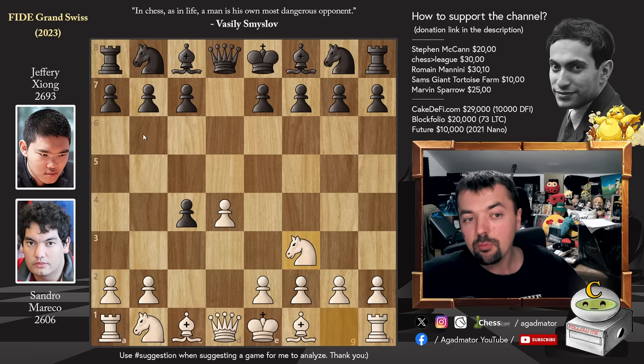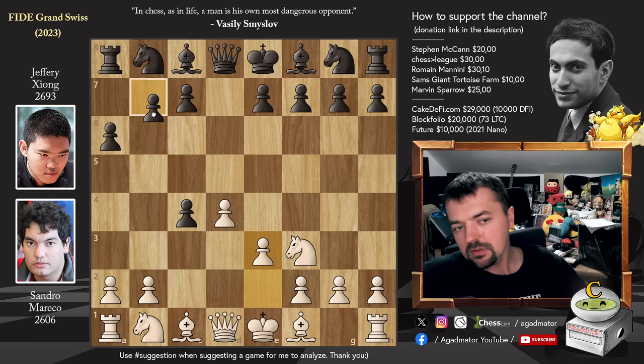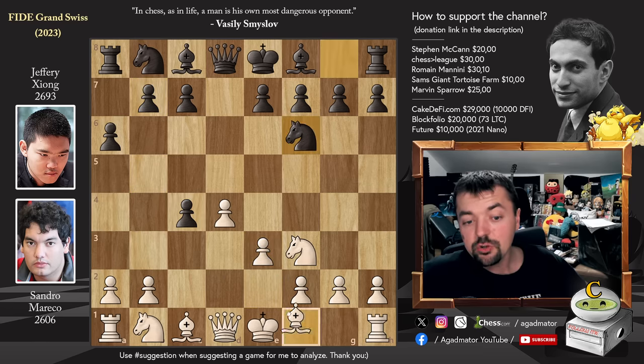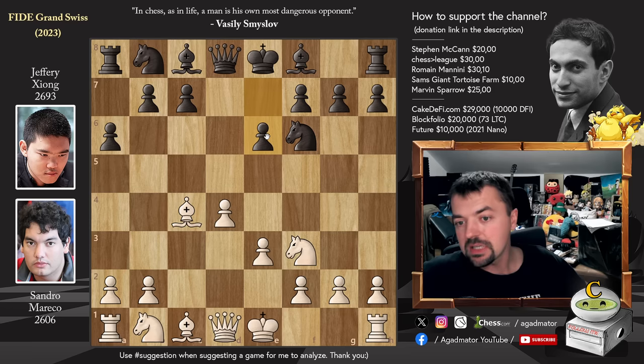Knight to f3 and now pawn to a6. Knight to f6 is the main move; a6 is the second most popular. We have e3 and now knight to f6. Guarding with b5 will run into the usual a4-b5, the challenging of the pawn chain. So after e3, knight to f6, we have bishop captures on c4 and now pawn to e6.